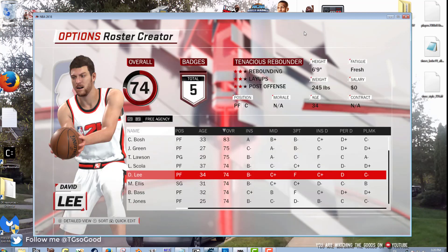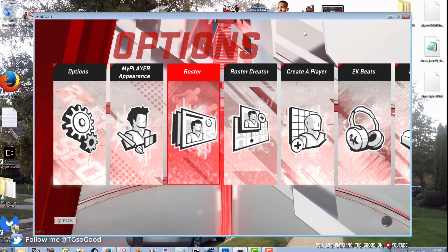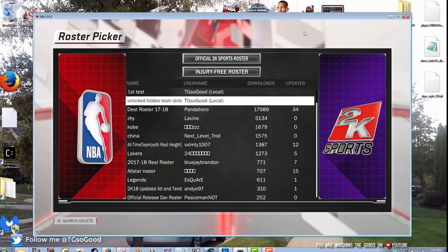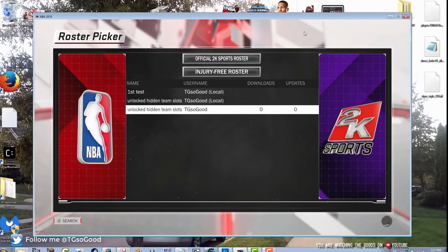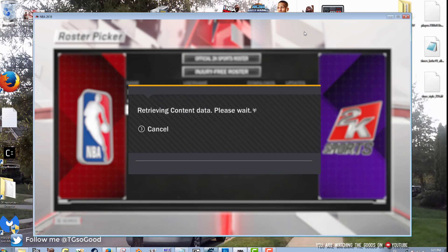All right, what's going on — I am back with a very special video today. I got a roster for you guys that I want you to download if you're on PC. Head over to roster creator, click on 'create roster,' then search by content name and type in 'unlock.' Download the one called 'Unlock Hidden Team Slots' — it'll be by me, TG.